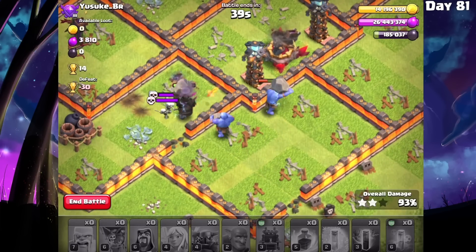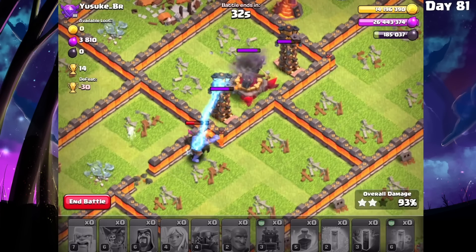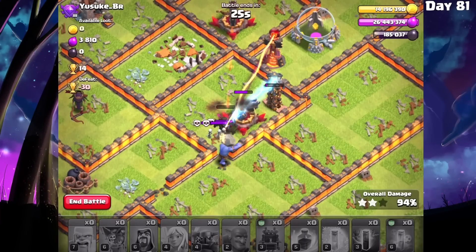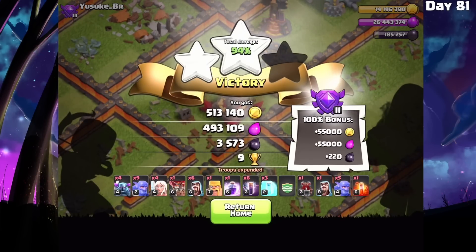Oh man, we're so close to a three-star! Very nice bounce damage too. This PEKKA will break through this wall easily - it's going to be a pretty high percentage two-star. Didn't quite get that tesla on the second bounce. So I got a 94% two-star on a really high level Town Hall 10 without heroes, without an upgraded PEKKA, and without upgraded freeze spells - and that's huge. Right now I'm only getting three seconds of freeze and at level five I'll be getting four and a half seconds, which is major for this attack strategy. So is it worth it or do bat spells suck?